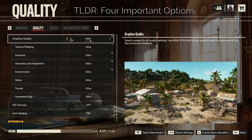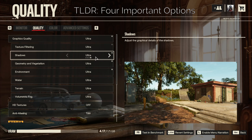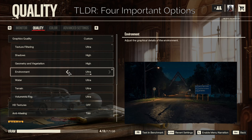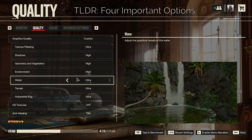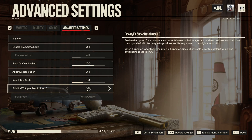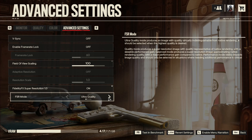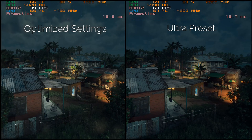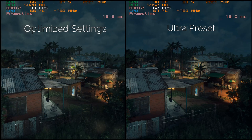To recap: from Ultra preset, what we did was turn down shadows, geometry and vegetation, environment, and water — all from Ultra to High. You can also use FSR if you want, but for me it's not that needed anymore. Now let's compare the original Ultra preset to our optimized settings.